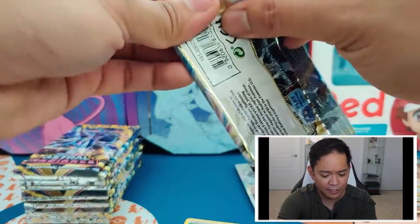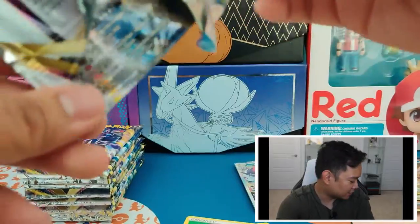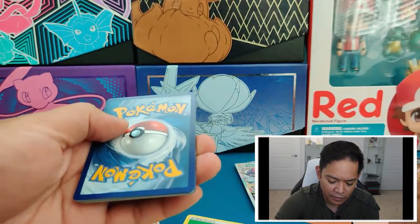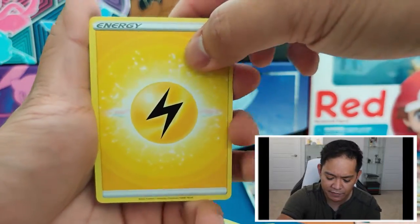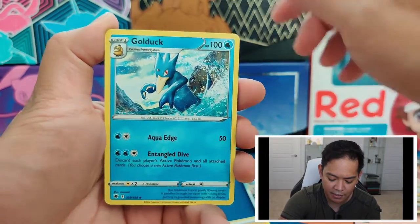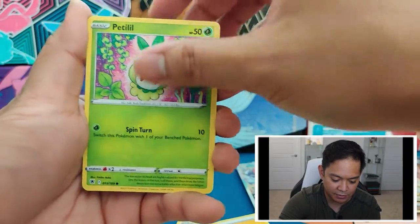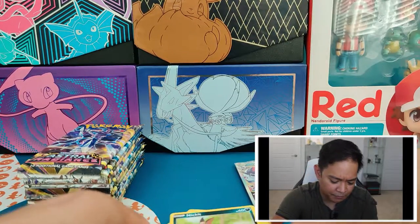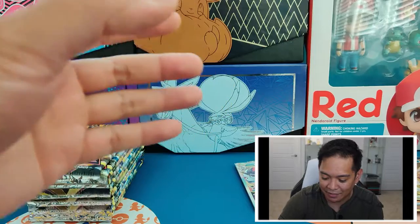That's two V-Stars. For folks who have opened Japanese cards — when the V-Stars did come out, Japanese booster boxes are more aligned with giving you exact pull rates. You have chances of hitting all arts and gold cards, but you're guaranteed a certain amount of Vs and a certain amount of V-Stars. I believe in some of those you're guaranteed to get at least two V-Stars. In this case we did get two, though in English sets they're a little more random — so that doesn't mean we're done yet.